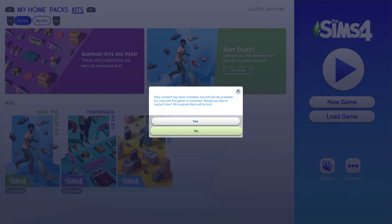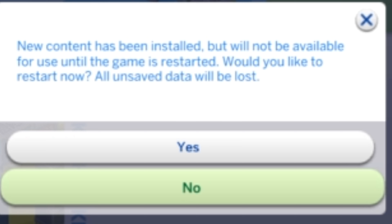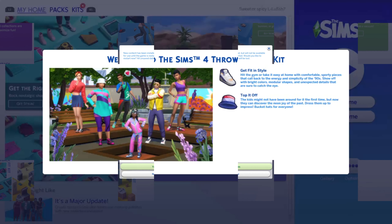Once you've purchased the pack, you'll be directed back here. It says 'New content has been installed but will not be available for use until the game is restarted. Would you like to restart now? All unsaved data will be lost.' So if you're buying a pack and installing it whilst in-game, it won't actually be activated until you come out of the application and then come back. I'm going to press yes and boot back up the game so you can see what it looks like once you've purchased a new pack.